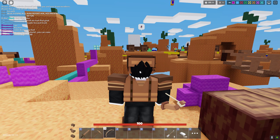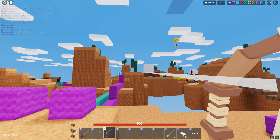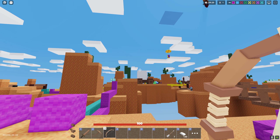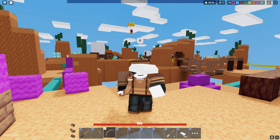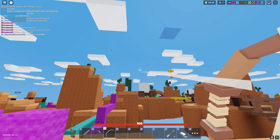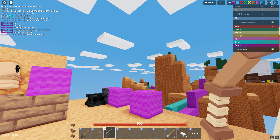To zoom in, you just need to scroll up. To shoot an arrow with the bow, you just need to press and hold left click, then release. That's how you use it — you just shoot and that's it.